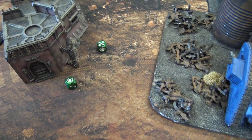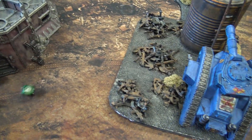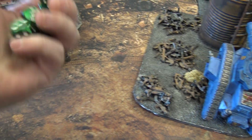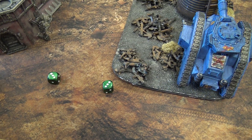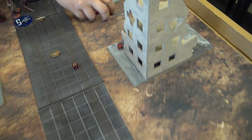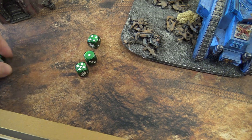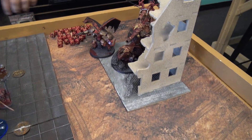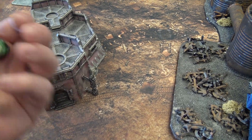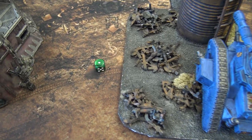The Leman Russ battle cannon uses Grinding Advance for 2D6 shots, rolling 11. These hit on fours — not great — then wound on threes (Strength 8 vs Toughness 7). Five wounds get through at AP minus two; one save made, so four wounds go to damage — rolling 4D3 for nine total damage. The Skull Cannon is destroyed — First Strike! The Armored Sentinel fires its lascannon at a second Skull Cannon but misses. The other sentinel fires at the Bloodthirster — also no hit.